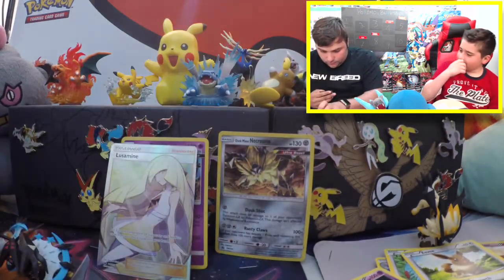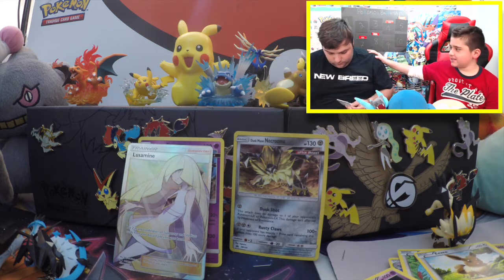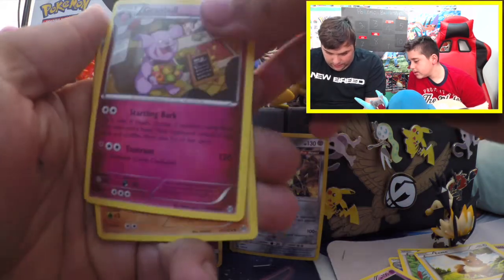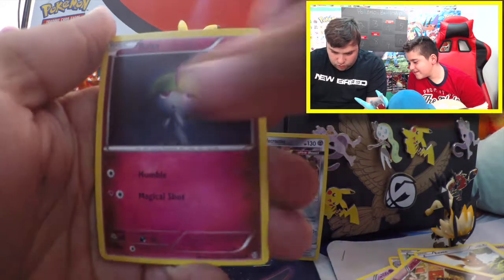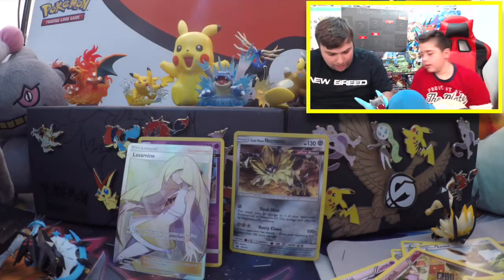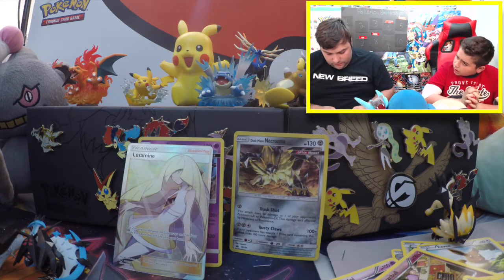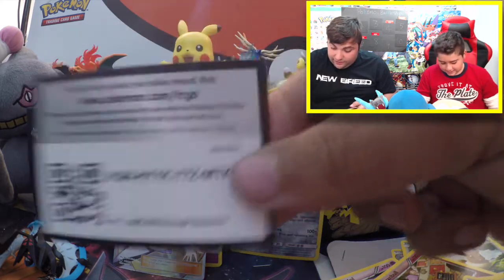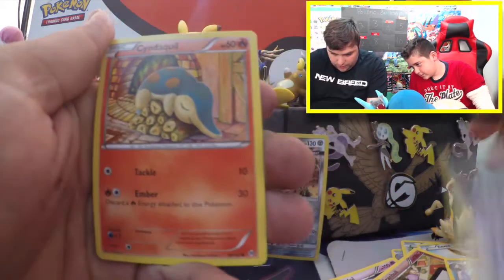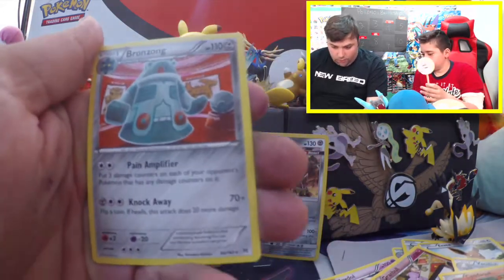Breakthrough pack time. Granbull, Piloswine, Assault Vest, Ralts, Pansage, Hippopotamus, Piplup, Doduo, Magnemite Reverse, and a Bronzong. My box right now has been bad while yours has been giving out the good stuff — well, one good card at least. I do like EXs, so I wouldn't mind a couple of EXs. Vanillish, Mewtwo Spirit Link, Cyndaquil, Hippopotamus, Cubone, Emolga, Pansage, Magneton, and the rare — are you kidding me — the exact same one I had.